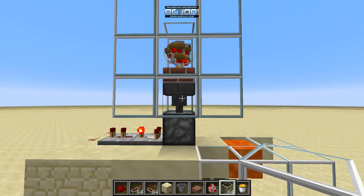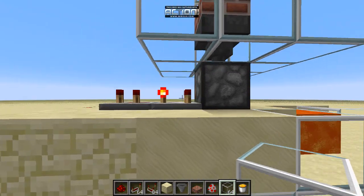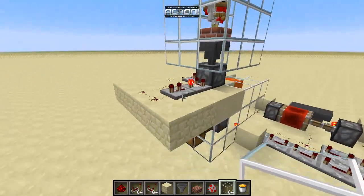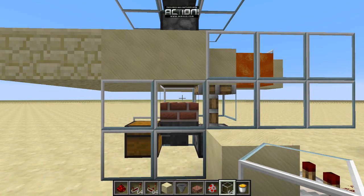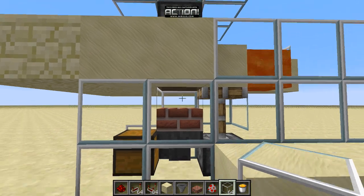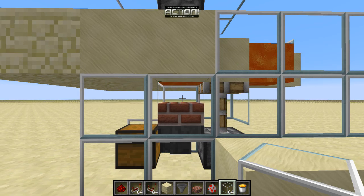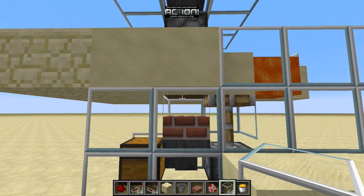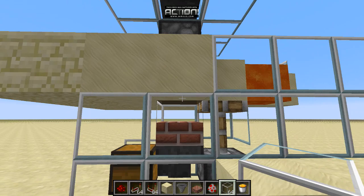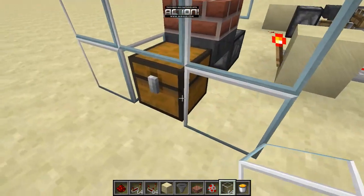The chickens produce eggs which go into this hopper, which feeds into this dispenser, which is rigged up to automatically fire. The eggs shoot down into here. When the eggs shoot they have a chance to turn into a little chick, and when the chick is in here and the lava comes it won't kill the chicken. But when the chicken grows up his head will hit the lava, he will get burned, and he will fall into the hopper and his stuff will get put into this chest.